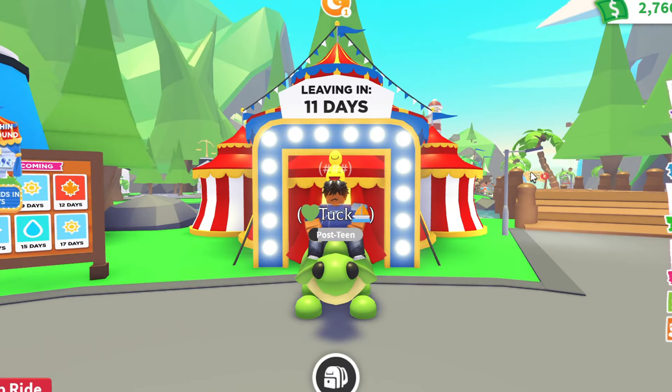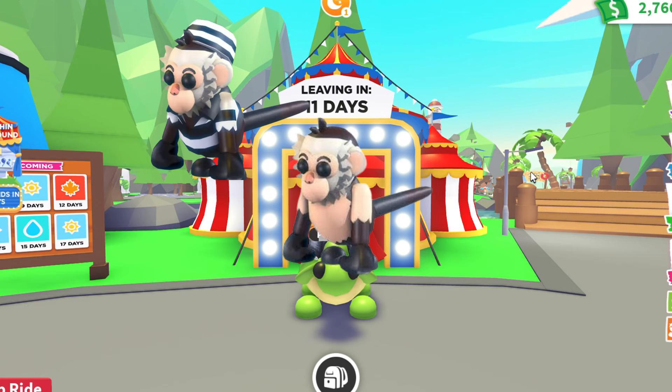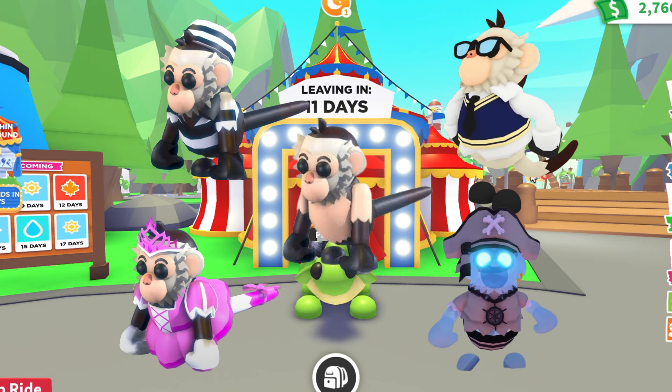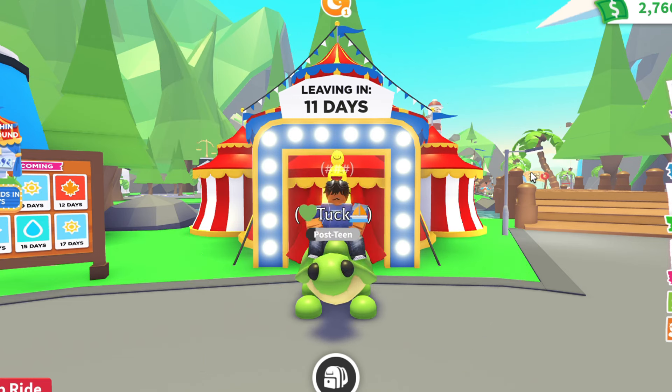Adopt Me has added their new Capuchin Fairground to the game. This Capuchin Fairground is kind of like a revamp to the Gorilla Fairground and the Monkey Fairground. It features six new Capuchin Monkey pets: a regular Capuchin Monkey, an inmate Capuchin Monkey, a preppy Capuchin, a princess Capuchin Monkey, and a ghost pirate Capuchin Monkey. And then of course, there is the new legendary Royal Capuchin. So for today's video, I'm going to be showing you guys how to get the Royal Capuchin Monkey.